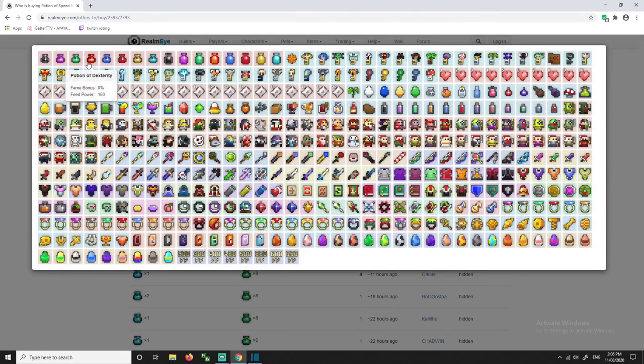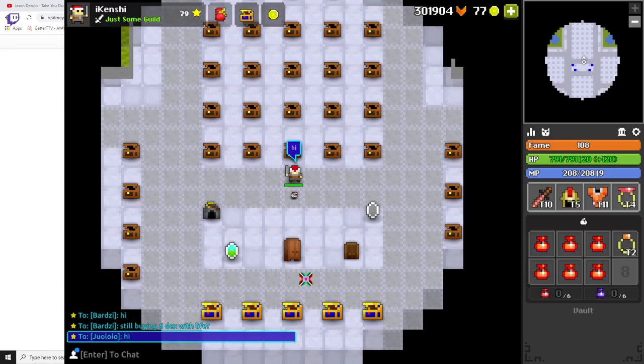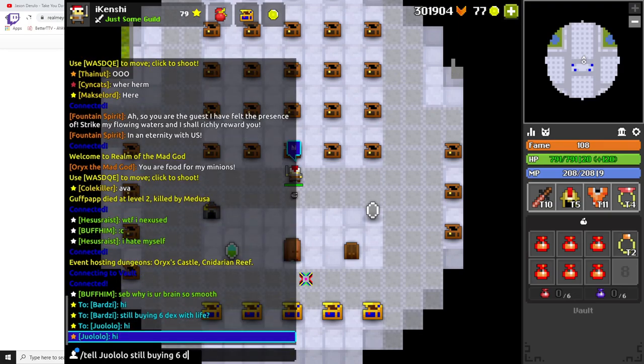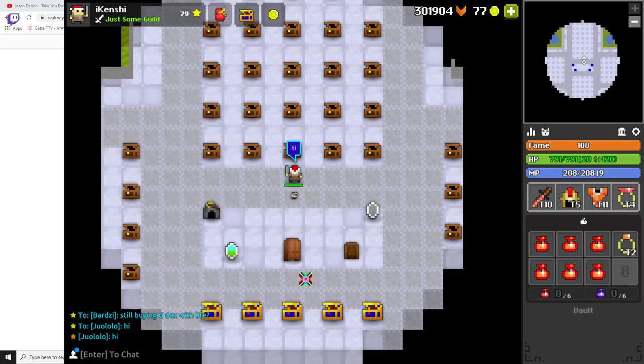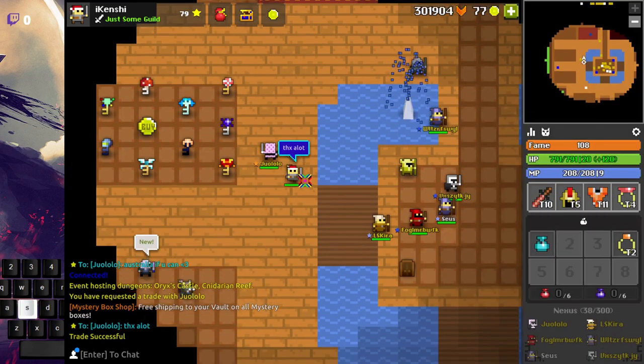If you're lucky, you're going to find people that will sell life pots for 6 dex or speed. What we're going to do is copy their name and then go to the game and type slash tell, then that person's name to ask if they are selling. If they are, just go to the location, do the offer, and you will get your life pot.